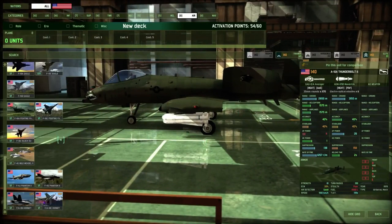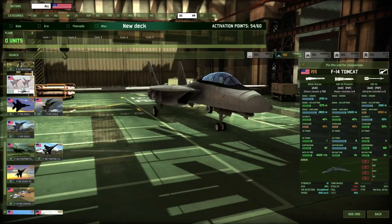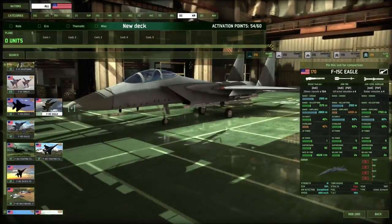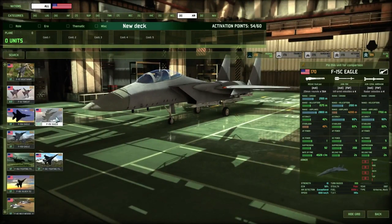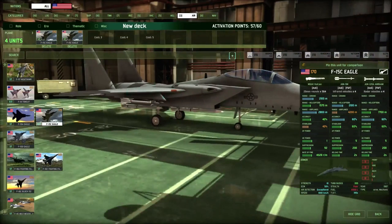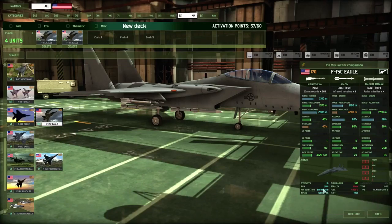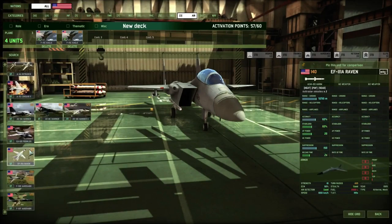Jet fighters cost the most and you get the fewest of them. Always deploy them in multiples of two so they can cover each other. The AI will bring out a lot of aircraft, so one jet on its own will get messed up. The F-15 Eagle is your new best friend — these are dogfighting jets with lots of air-to-air missiles. Speed, air detection, and countermeasures are all excellent.